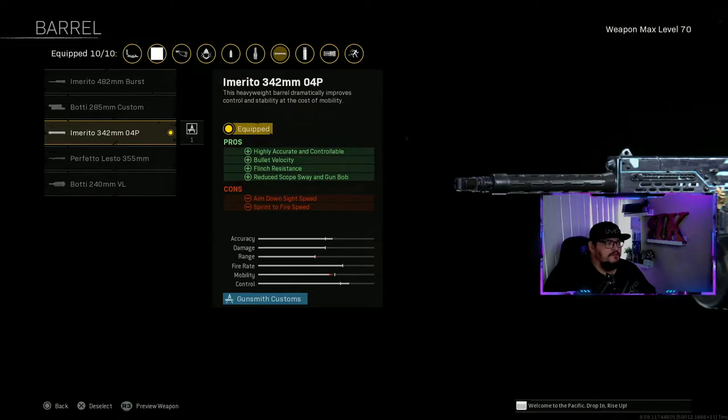Barrel is the Emarito 342 Millimeter - I'm butchering that name. Pros are highly accurate, controllable bullet velocity, flinch resistance, reduces scope sway and gun bob. Cons are aim-down-sight speed and sprint-to-fire, though sprint-to-fire is not a very big con - it's not that bad.